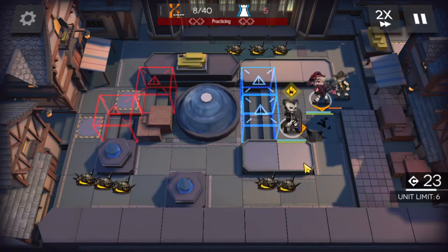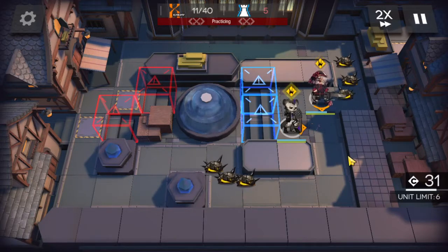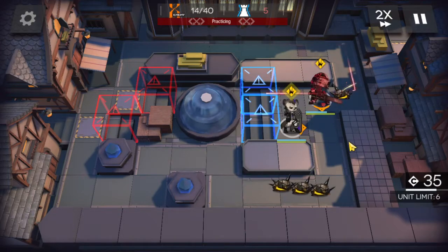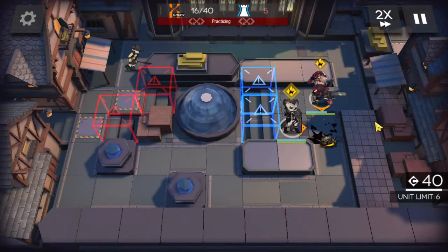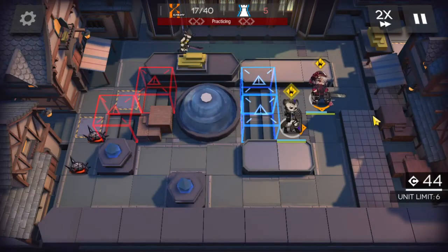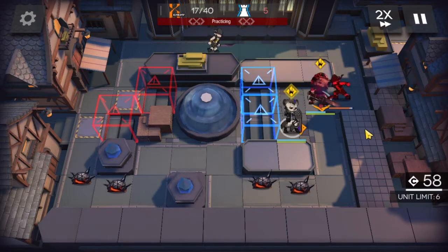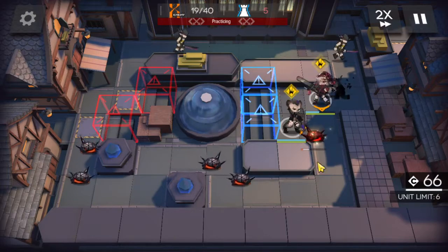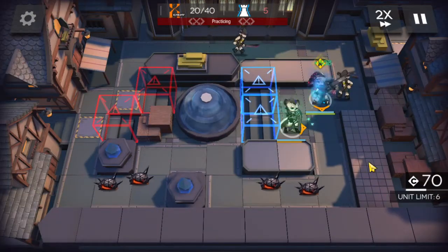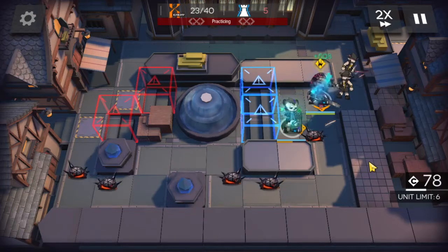We have Spot's heals if we need some, and looks like Popokar is going to need some. Popokar's AoE lost her extra attack from her skill, so we still should be able to slice and dice them before anyone goes through to the blue boxes. Let's go ahead and bring some heals in — get Popokar topped off.